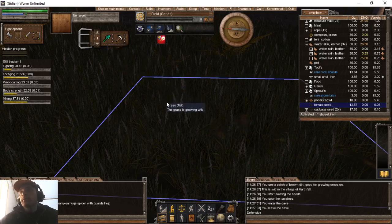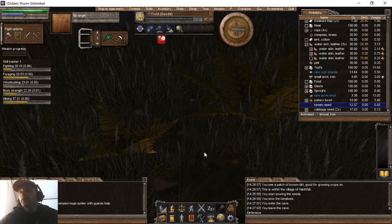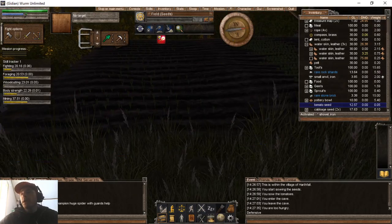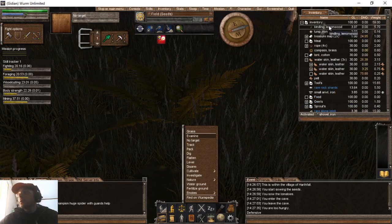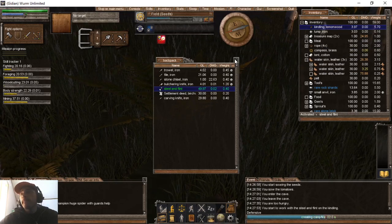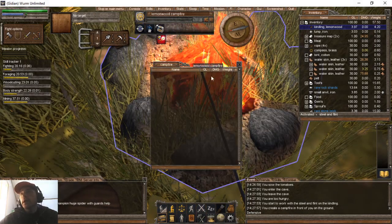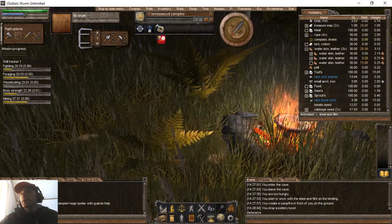Let's grab our shovel. We're going to go ahead and cultivate — we're going to do a 3x3 tile so we cultivate everything around us. Too hungry to do that — I knew that was going to be a factor. Let's look up here: kindle, we've got plenty of kindle. We're going to open our backpack, grab our flint and steel and create a campfire. 81% — good deal. We've got our beautiful red glowing campfire and we're going to put our pottery bowl on that.